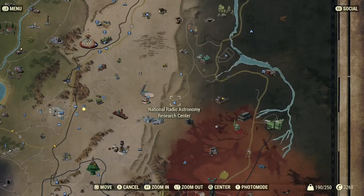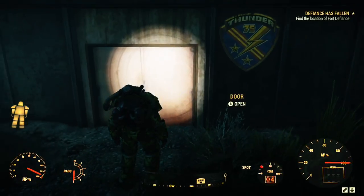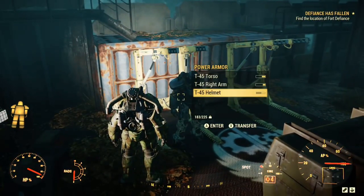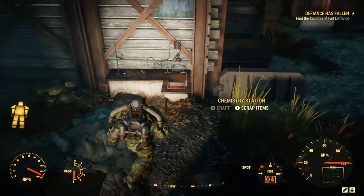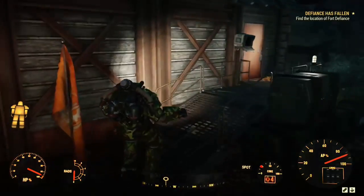Let's check it out on the map. As you're getting ready to leave Abby's Bunker, the quest should say: find the location of Fort Defiance. We're going to need to find clues on where Fort Defiance is, and the quest will lead us to Camp Venture. Once we've reached Camp Venture, there will be several Scorched that you'll need to kill. Once you do, you'll have free reign of the compound. As soon as you enter the camp, you will find power armor on the left-hand side of the gate.